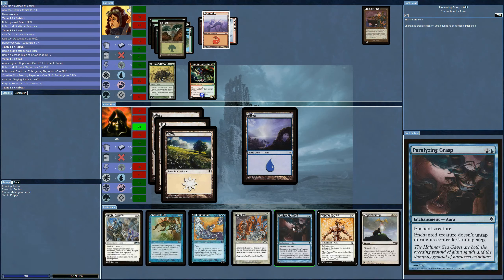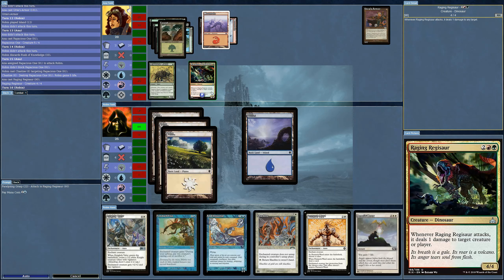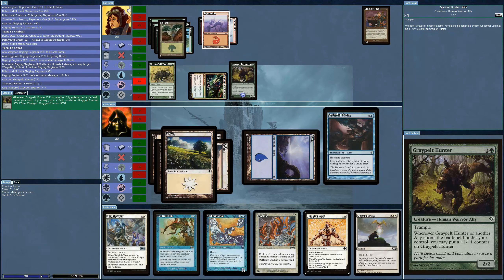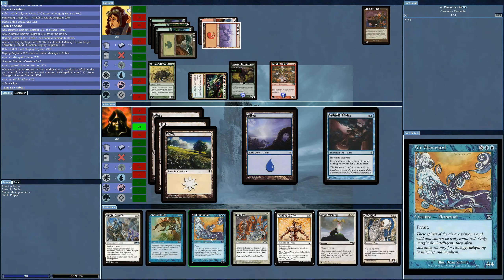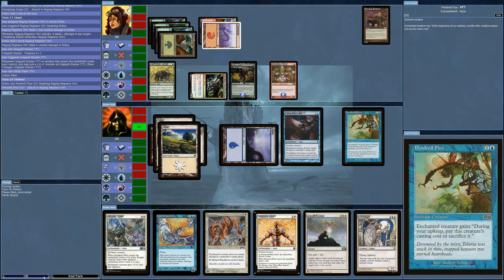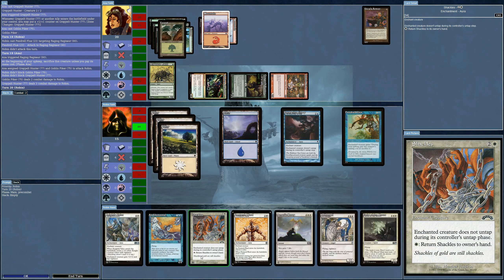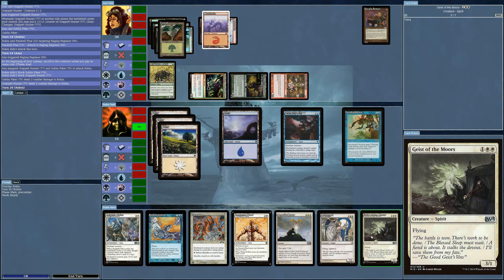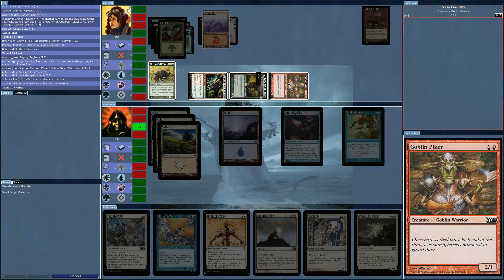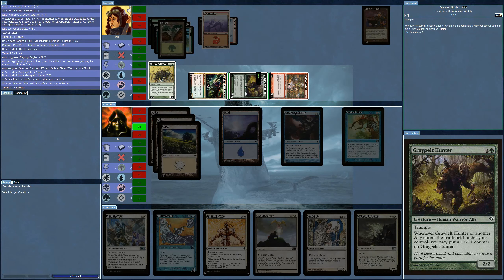Now I'll put on the Paralyzing Grasp — gets in the one attack. And I'm being quickly outnumbered here. This is not helping. I really wanted to win this. Once I get the Pentarch Ward I can get protection from green, but then the red gets through. I'll put the Shackles on what — it's hard to say what is going to be worse here, but let's just leave it shackled.